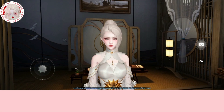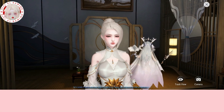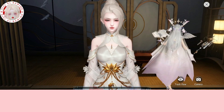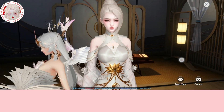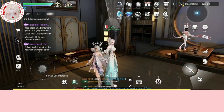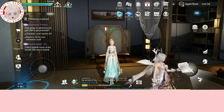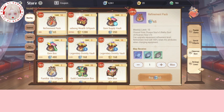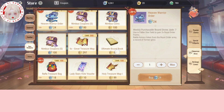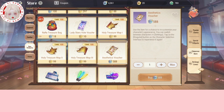Hello everyone, it's Seal here. Today I'm going to show you how to change your appearance and in this video, I'm going to show you a small little trick. First you go to store, glamorous store, rare treasure and buy the aesthetic voucher.